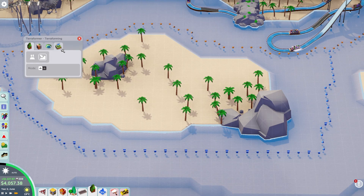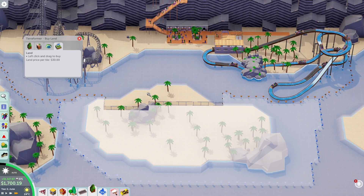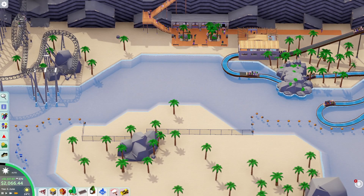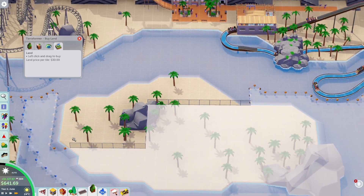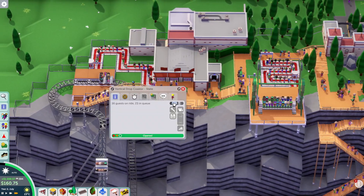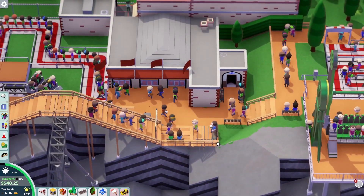We've got some cash and some land I'm about to buy, so let's buy this big old chunk here — I don't have enough money for all that. Do we have bathrooms down here? Yes, we've got a bathroom up here. We are pulling in a good amount of money — getting $30 per ride. That can be a little pricey. I think I've got it priced way too low, let's crank that price. People seem excited to be there.